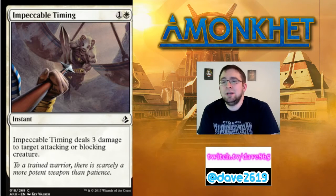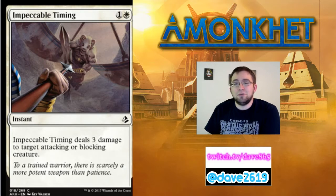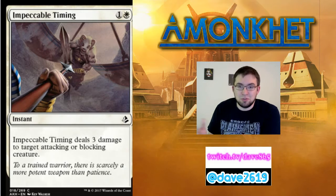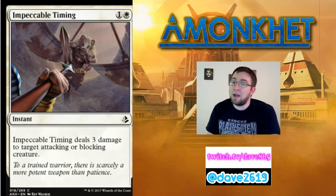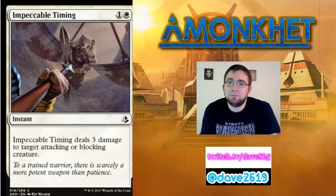Impeccable Timing — a reprint from Kaladesh. Generic mana and a white for a common instant: Impeccable Timing deals three damage to target attacking or blocking creature. It's a solid combat trick that functions as removal. Attack with your smaller white creatures — 2/2s, 2/3s, 3/2s — into their bigger stuff, they block, and you do three damage to kill it. Or if they attack their 5/5 or 6/6 into your board of 2/2s and 3/3s, you block and deal three more damage to kill their big thing. In red-heavy formats, creatures with power higher than toughness come out early, and this bolts them when they're attacking. I've played two of these in limited before and will happily do so again in Amonkhet.